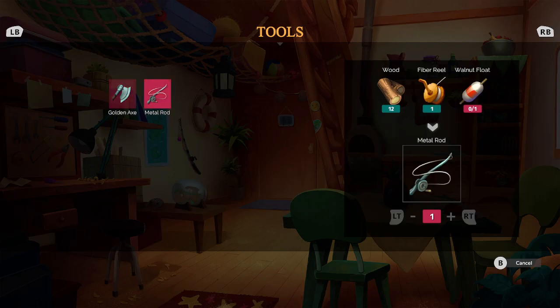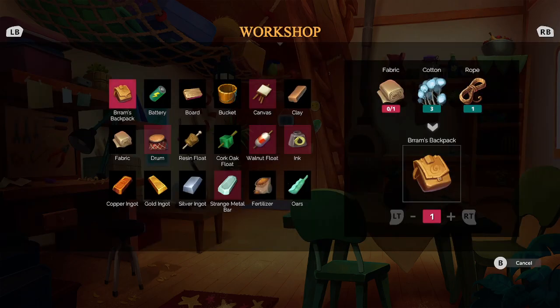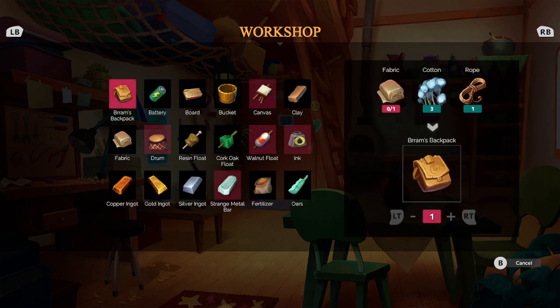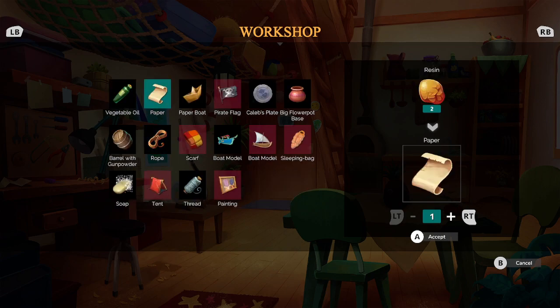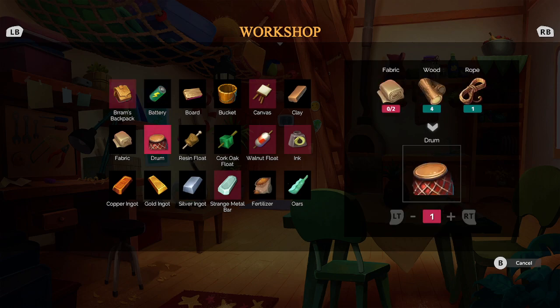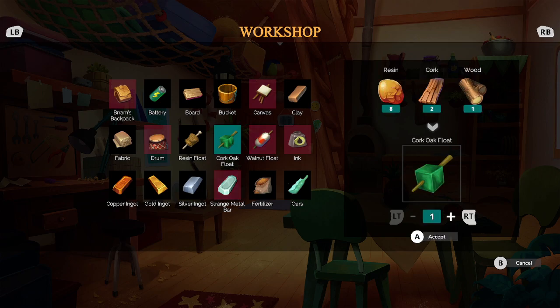We also got the one for the metal rod — we'll need a walnut float for that. But for the golden axe, we'll need two gold ingots and one strange metal bar. We need more raw strange metal; I think we can get that on Juna's Island. And for the walnut float, we'll need to get some more resin.